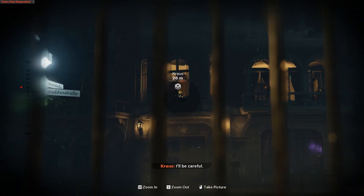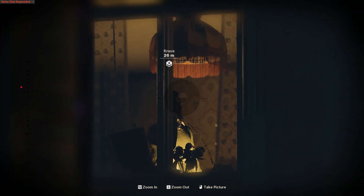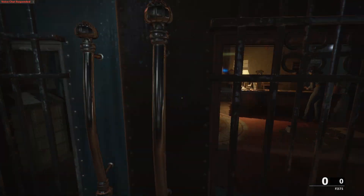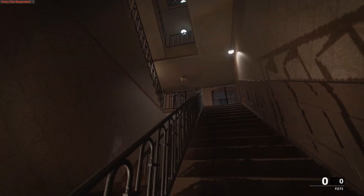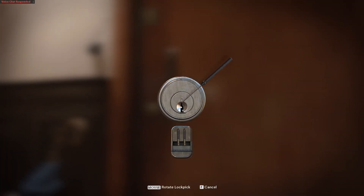You'll need to progress through almost the entire mission of Brick in the Wall, and then once you get to the very end where you need to infiltrate Krause's home, that is where you're going to find the first piece of evidence. Walk through the doors to enter the building, then go straight down the hall and turn left to go up the stairs. Take your first left — it's the first door on the left. You'll need to pick the lock to enter the home.